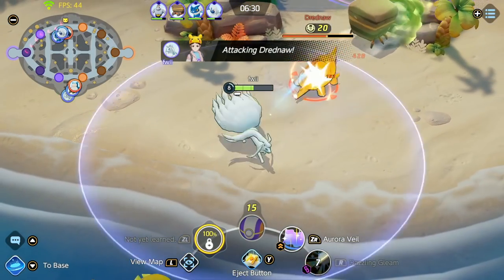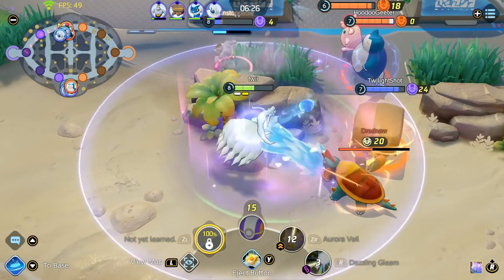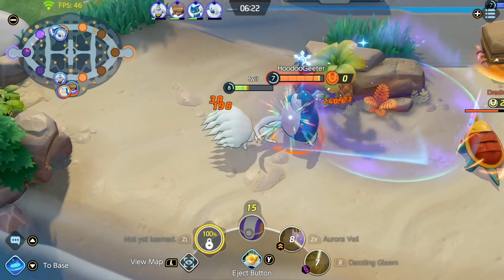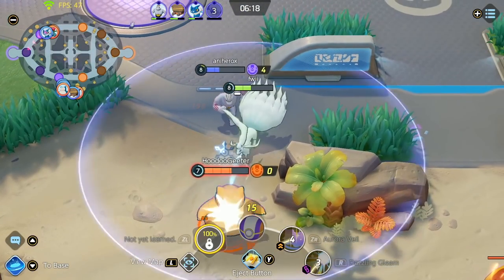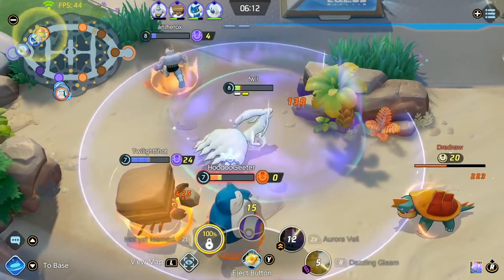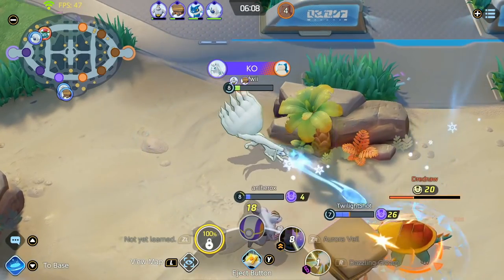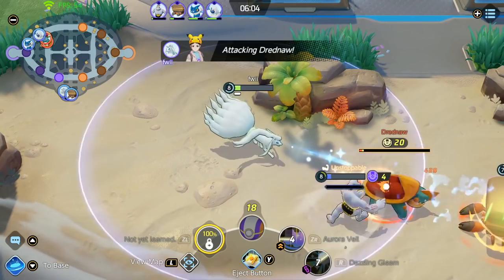I'm just farming the Dreadnought, trying to damage it from afar so I don't take its Water Gun. I see the Snorlax walk into the brush so I'm moving around to dodge his Heavy Slam. My Focus Band procced again so that kept me alive, my Veil popped up, and that's pretty much all she wrote. It's easy to finish the Dreadnought since the enemy is all dead, and we just secure it here.